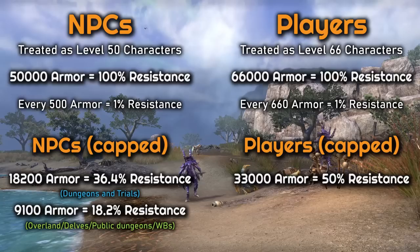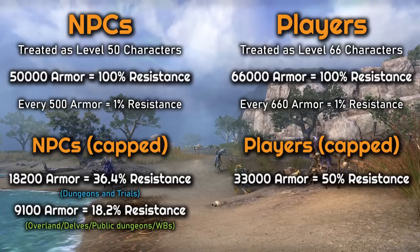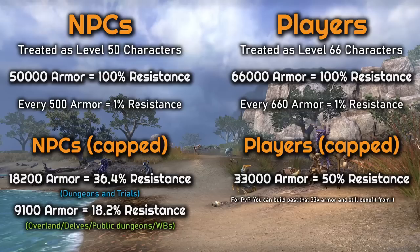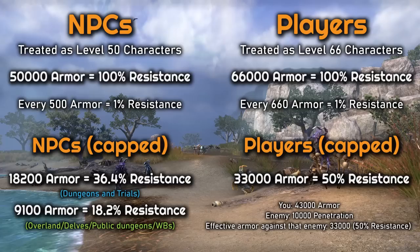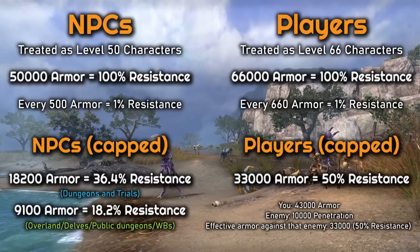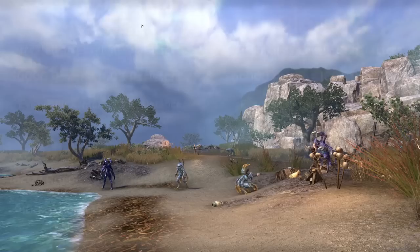This is because NPCs do not have any penetration. For PvP, however, there is more to consider since armor debuffs and penetration are subtracted from your total armor — and the enemies you face in PvP will likely have these. So you can build past that 33k armor and still benefit from it. For example, if you had 43k armor and faced an enemy with 10k penetration, their attacks would treat you as having 33k armor, keeping you at the 50% resistance cap. So the starting armor number only matters for PvE; in PvP, it's where you end up after penetration and debuffs.